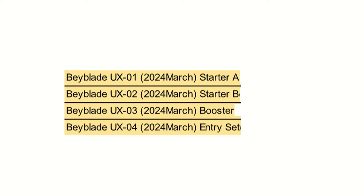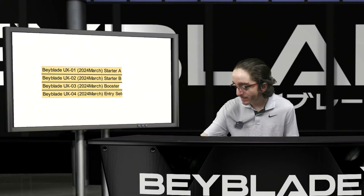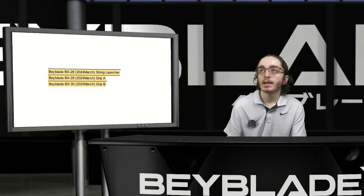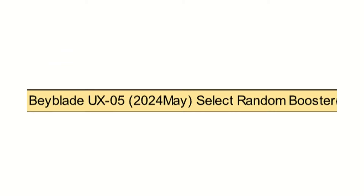This is probably where the whole numbering screw-up comes from, because what they said is technically not wrong, but the numbering's off and so are all the dates. So this main listing is what I'll say is the most accurate for right now. UX01 to 4 — we have a starter, booster, and an entry set. I don't know what UX stands for; I'm assuming it's a new layer series, that's what makes the most sense to me. Then BX28, 29, and 30 are a string launcher, a grip, and another grip. And then UX05 is a select random booster.